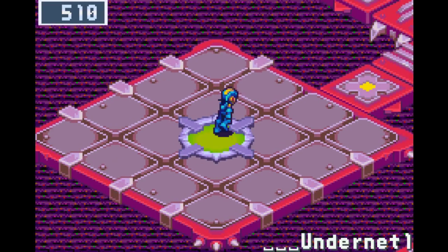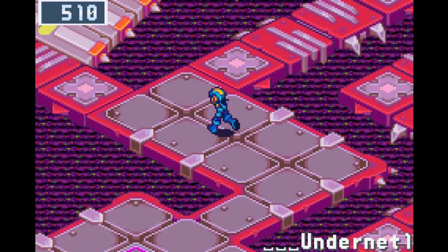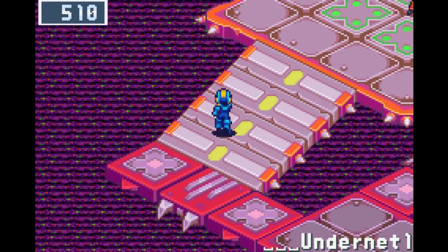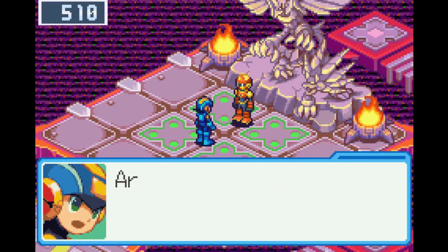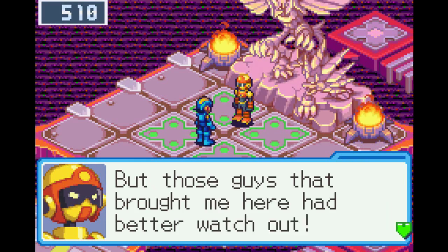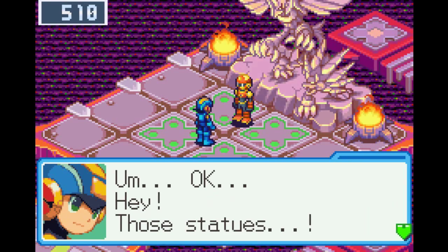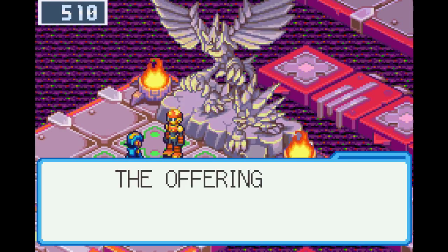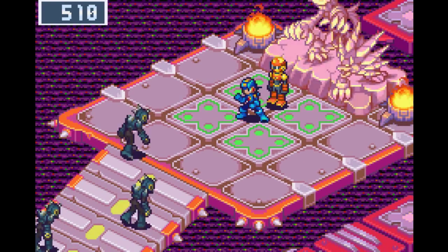Continuing in the main under-net, Mix Navi is found. Mega Man checks on him — he's okay but they really got him good. He vows to remember and pay them back next time. Then more nasty Navis appear near the statues.